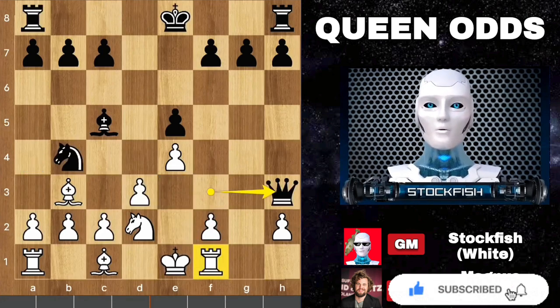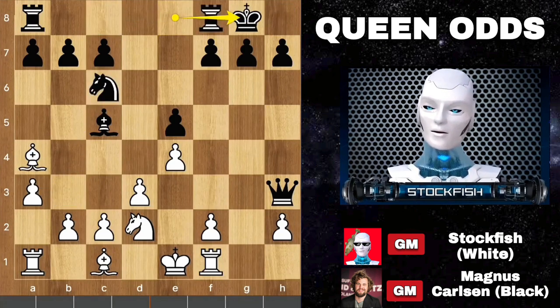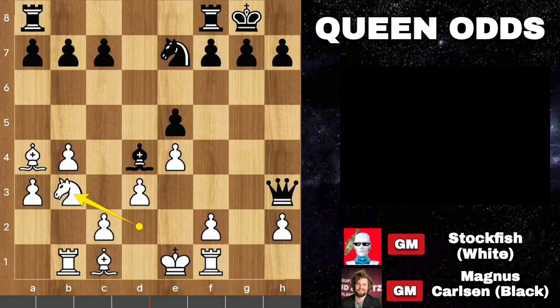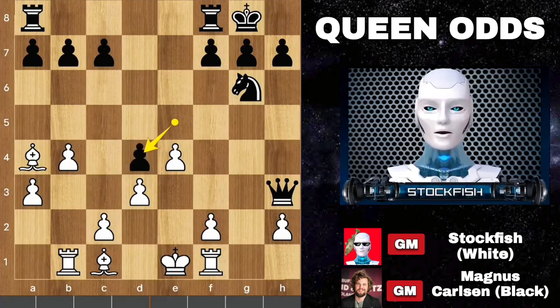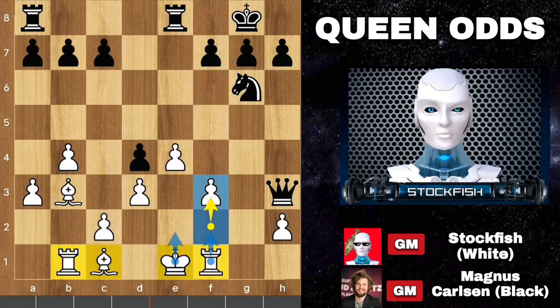I played a3, knight back to c6. Magnus can play long castle on his next move. Anyway, bishop a4. Castle, b4, bishop d4. Rook b1, knight e7, knight b3, knight g6. Knight captures on d4, pawn takes knight. I played bishop e3, rook f goes to e8. I played f3 — I just want to develop my pieces as soon as possible. Rook g1.